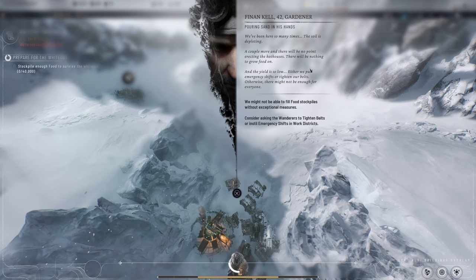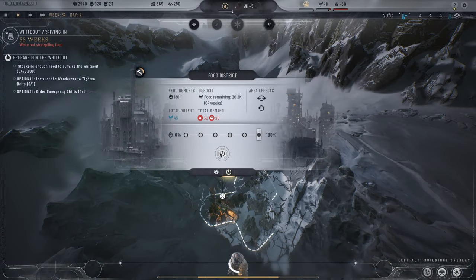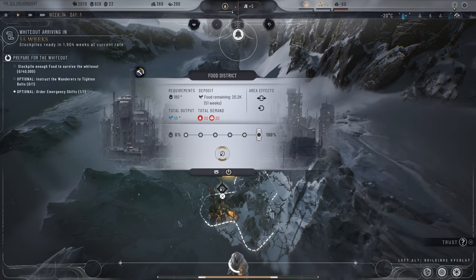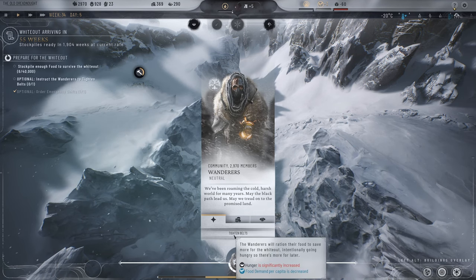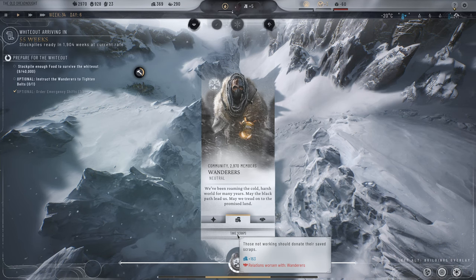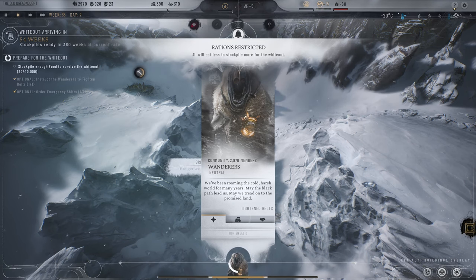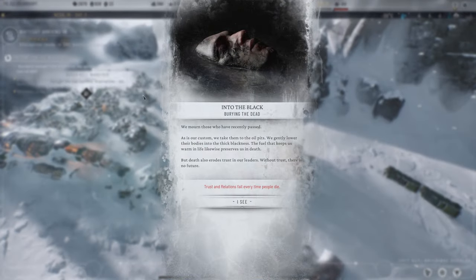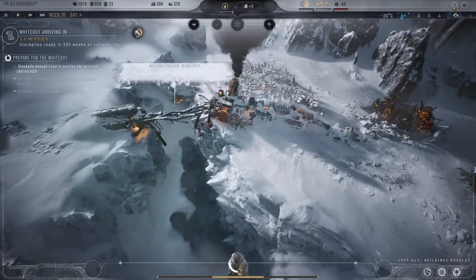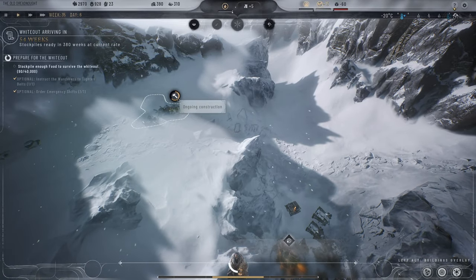We'll do both — emergency shifts and tightening belts. People will work day and night to crank out more food. We can talk to the Wanderers faction and say tighten your belts. Those that aren't working can donate their saved scraps to us. Scraps are what we use for frost breaking. We mourn those who have recently passed — two meals a day is better than no meals a day later. That's the spirit.